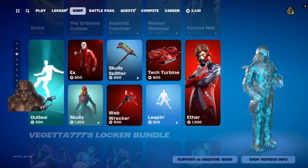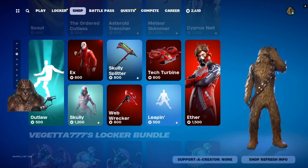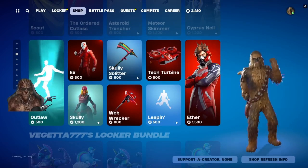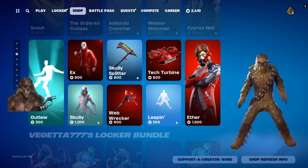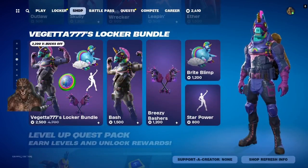We got X, we got Scully — we don't have Mulder though, Epic, you fun. We got Ether, we got Bigotus 777 Locker Bundle.